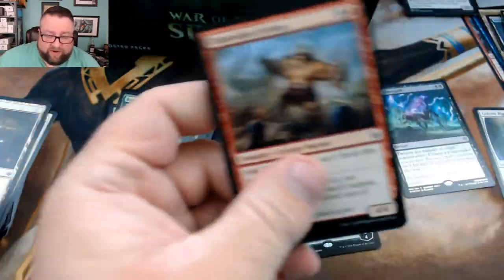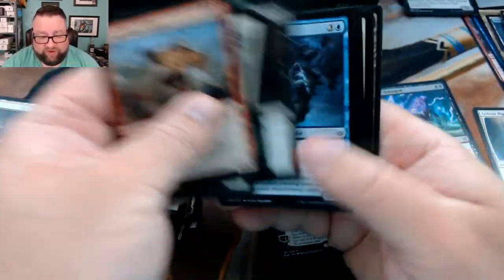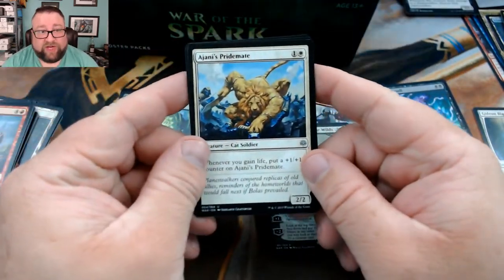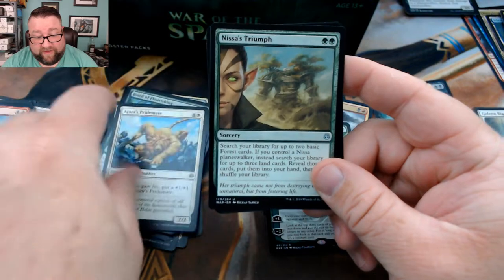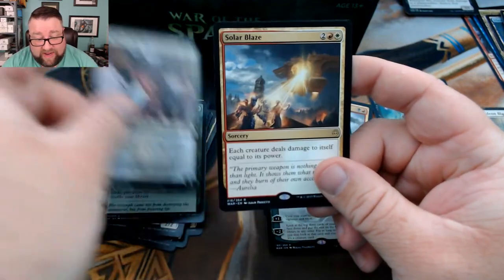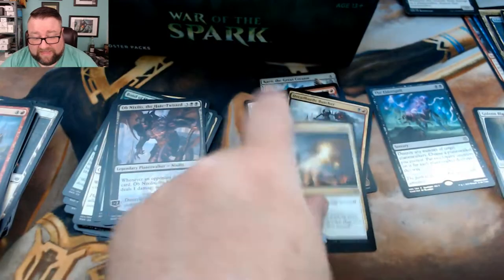Let's hurry this up — we're already going, okay, speed it up Chuck. We got the new art of Ajani's Pride Mate — I'm a big fan of that. This is Triumph of Brutality, Ob Nixilis the Hate-Twisted, and we got a Solar Blaze.